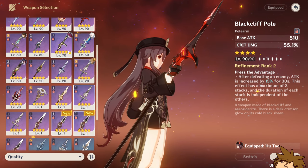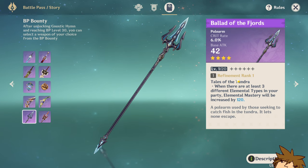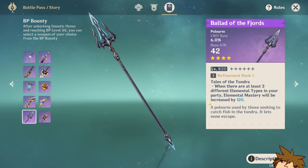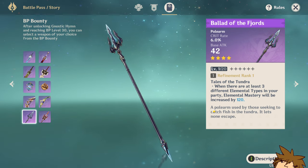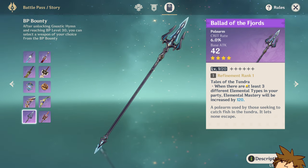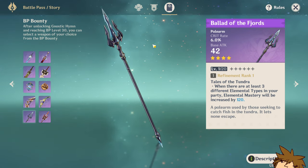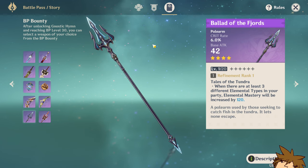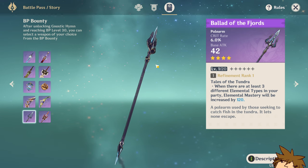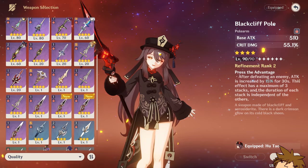There are other four-star weapons you could use — one of the polearms, Ballad of the Fjords. This could potentially be useful: it has a decent amount of crit rate and you get Elemental Mastery — 120 of it, which is pretty good. But you need three different elemental types in your party, and usually you'd rock two of the same element like Pyro with Bennett, which is a negative side to this weapon.